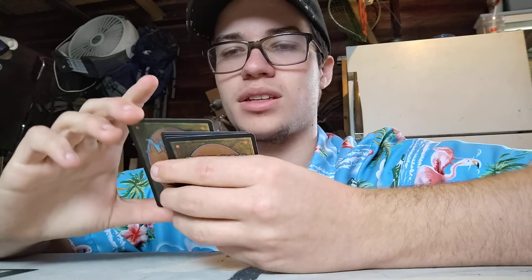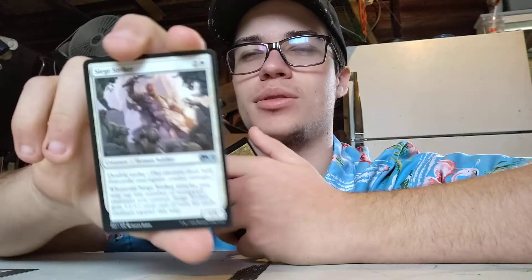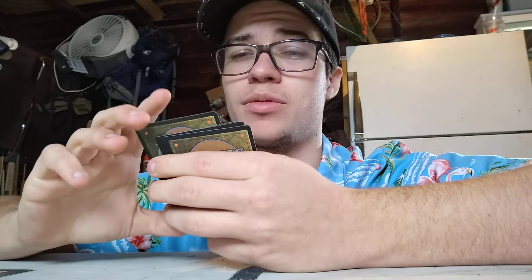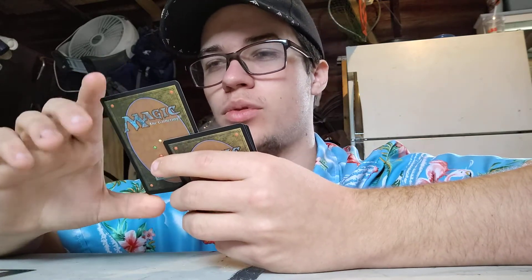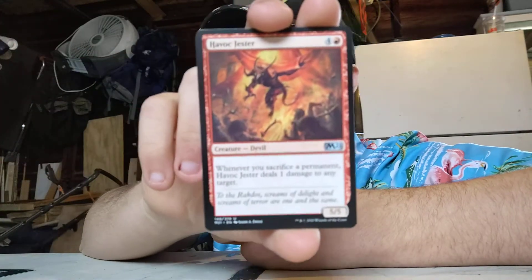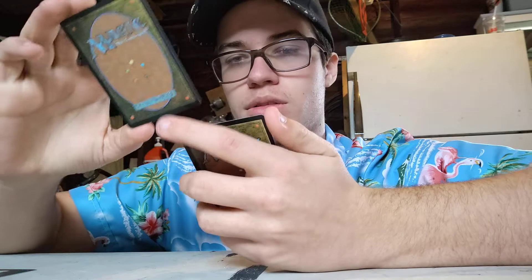Siege Striker. Two colorless, one white. Human Soldier. Double Strike. When Siege Striker attacks, you may tap any number of untapped creatures you control — Siege Striker gets plus one, plus one until end of turn for each creature tapped this way. You basically get to pop a bunch of tap effects to give this guy +1/+1 counters. Decent, not great, especially for being white — I'd prefer that in more of a green. Havoc Jester. Four colorless, one red. Creature Devil. Whenever you sacrifice a permanent, this deals one damage to target creature. 5/5. Overall, good in red decks because you're going to be sacrificing a lot of creatures. I mix that into black too. One of my favorite cards from this whole set.